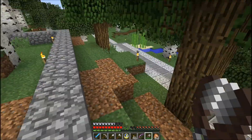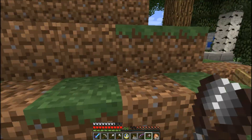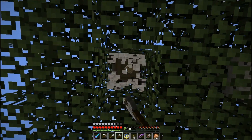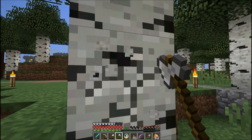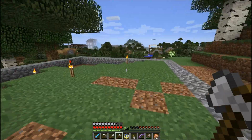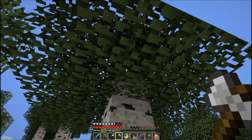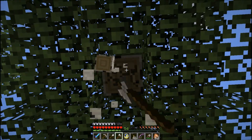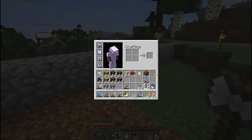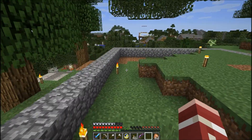We've got our foundation laid down. I had to do a bit of terraforming to make it fit, and I'll probably have to do a little bit more. I might bring this hill out just a little bit so we can put bushes or something around it. I'm going to rip out everything in the way — these trees — and then we'll start laying down the floor. Just two trees. A few more saplings so I can replant. Let me get the floor down, I'll be right back.